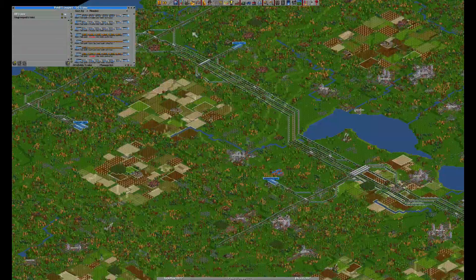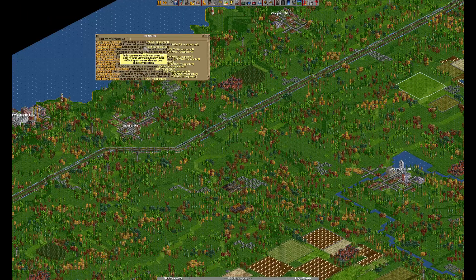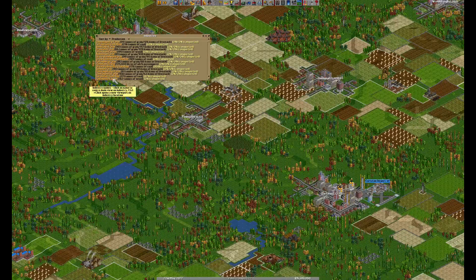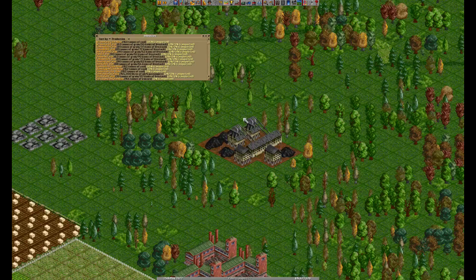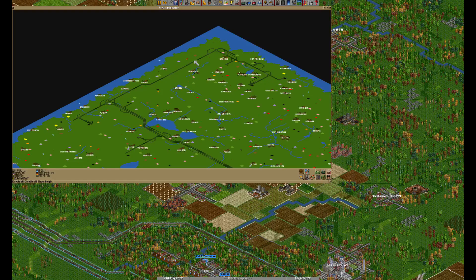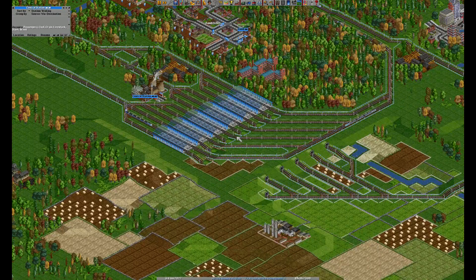We've got 50 trains — a nice round number. I think we can just start connecting industries by the amount of produce. This is kind of far away. We've got this coal connected, though this other one is far away as well. I'm not really sure where to expand now. The steel mill just got removed — I was thinking about transporting iron ore into there, but too bad.